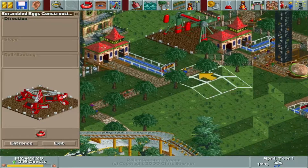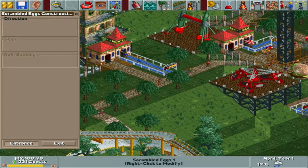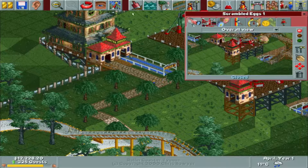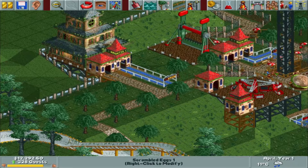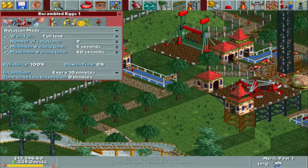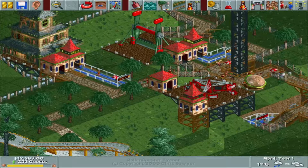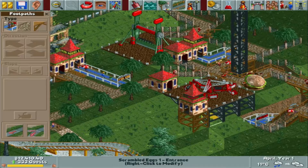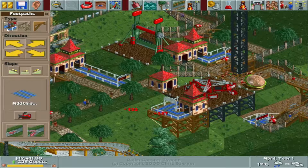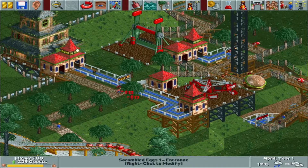Now let's get scrambled eggs — a very classic scrambled egg ride. Let's put that in the same area since it's been very popular so far. This will be 50 cents again. I want to set the minimum rotation to 10 as well. Let's curve the path and open it up.